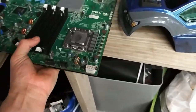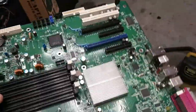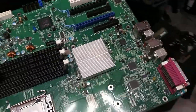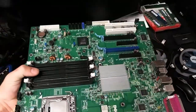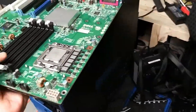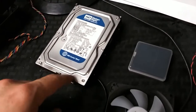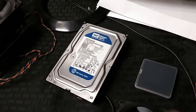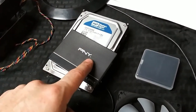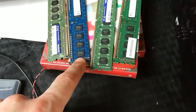You guys want to talk about proprietary — these motherboards, this motherboard is huge, it's awkward, it's heavy, but it works and that's really all that matters. This was the original hard drive that came in it. We're going to switch to an SSD. The RAM was only two-gig sticks — we're going to put four-gig sticks in.